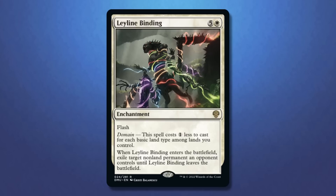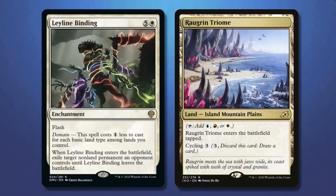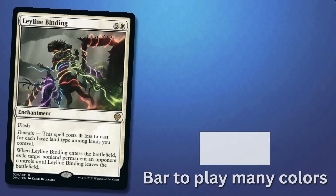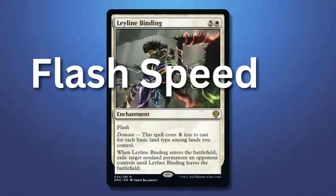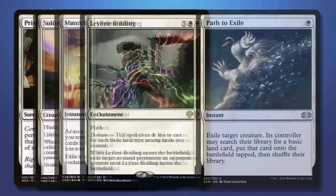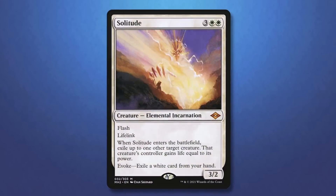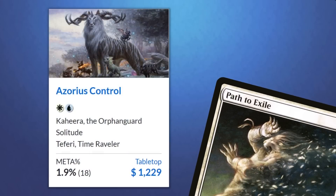In Dominaria United, we received Leyline Binding, which does require many basic land types, but with the addition of Triomes and Fetchlands, it isn't that high of a bar to achieve, and it also has the advantage of being able to temporarily hit any non-land card. One big aspect of the card is the flash speed. In summary, all of these new cards compete with Path to Exile in the removal slot, and because they offer less or no resources for your opponent, it pushes Path out of deck lists.